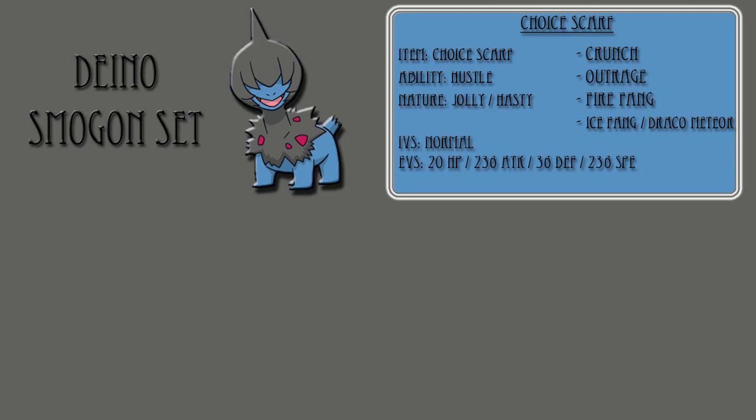The Smogon set should run a Jolly nature if you plan on having your last move slot being Ice Fang, but a Hasty nature if you're planning on your last move slot being Draco Meteor. What this set does is capitalize on the fact that it hits at least 14 speed, meaning it can run an effective Choice Scarf set, outspeeding everything that's unboosted.